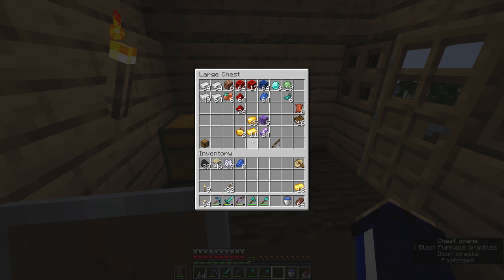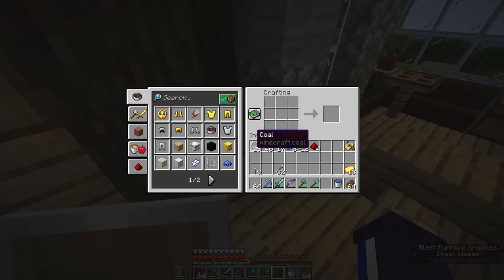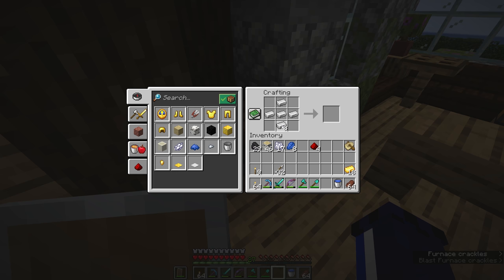The first thing I'm going to do is craft a few maps, because those will be really useful for exploring the local area. For each map we'll need a compass, which is crafted using four iron in a plus shape with the center replaced with some redstone dust.